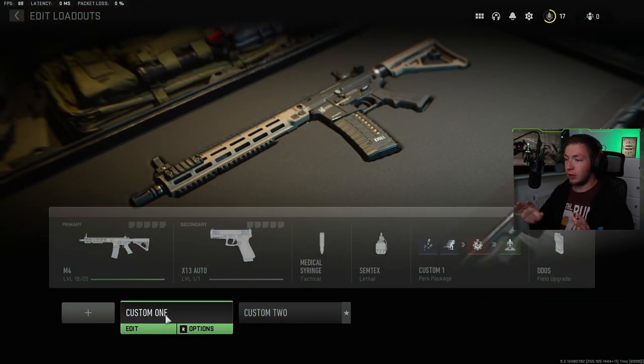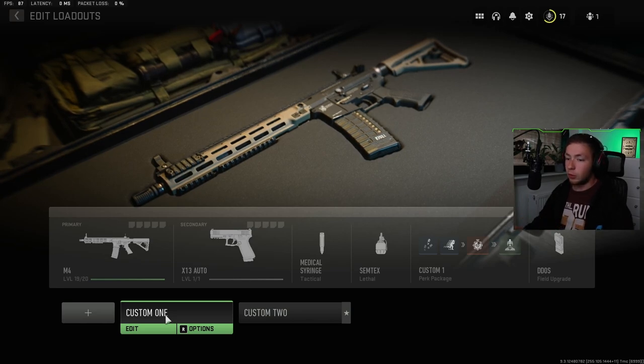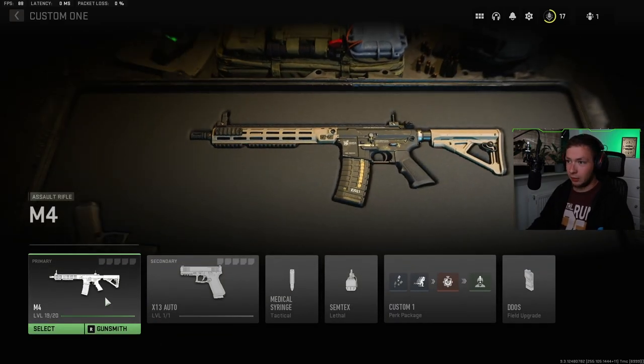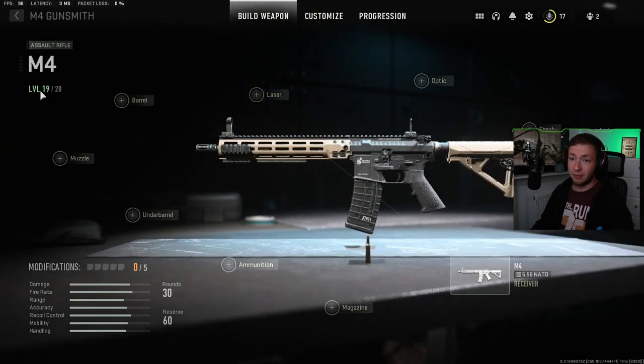All right, so we're in the gunsmith now, and this is pretty much how it looked when I started playing Modern Warfare 2 — with the M4 selected. I didn't have any other guns unlocked; all other guns were locked and I only had the M4. This is where the difference already begins with the new gunsmith. If we go ahead and go into the gunsmith of the M4 here, as you can see, I have it maxed out — I think it's a bug. We are in the beta. It says level 19, but I actually have it maxed out and can't level it up any further.